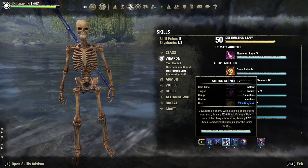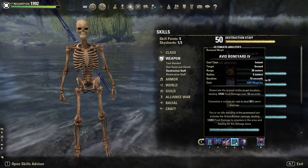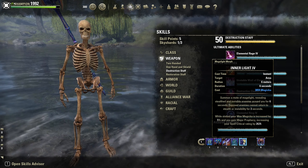Shock Clench — our AoE spammable. Then Avid Boneyard for the own synergy, pretty strong. Inner Light for extra sustain and max magicka. Then Colossus as the ultimate.